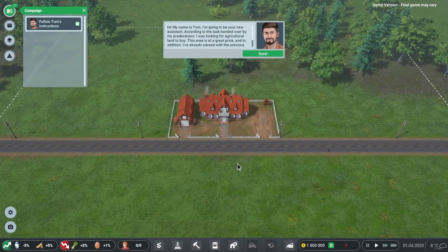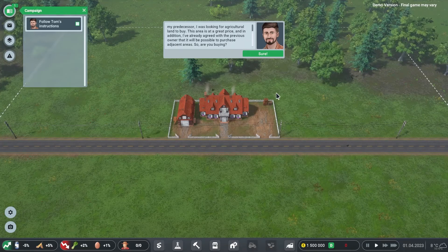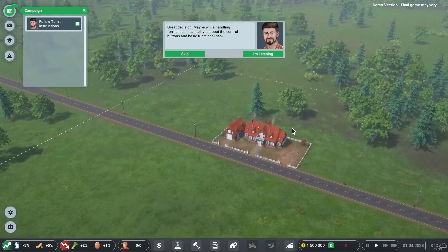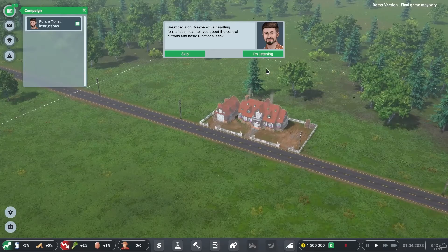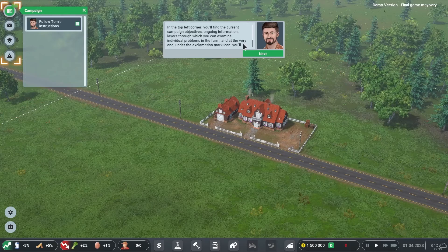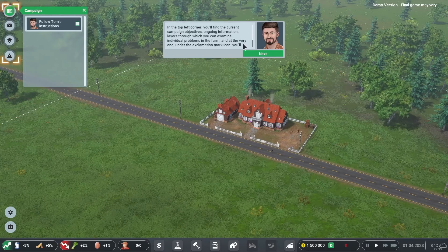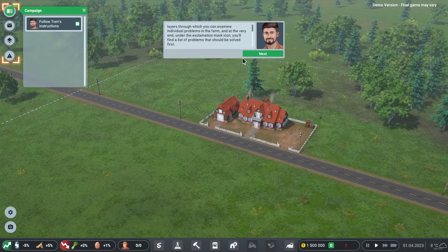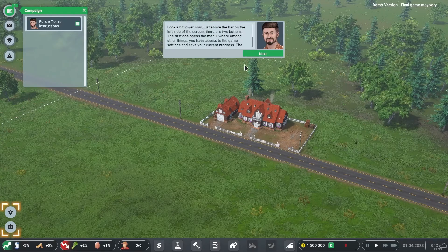Chapter one: A New Beginning. The tutorial assistant Tom explains that agricultural land has been purchased. He walks through the UI: in the top left corner are the current campaign objectives, information layers for examining farm problems, and an exclamation mark icon listing problems to solve first.